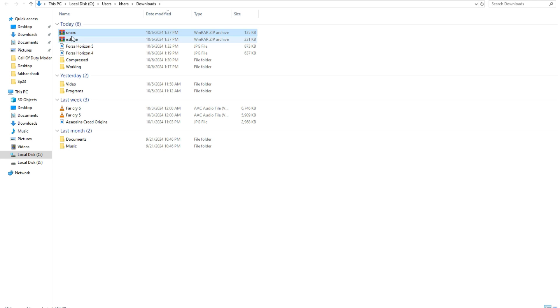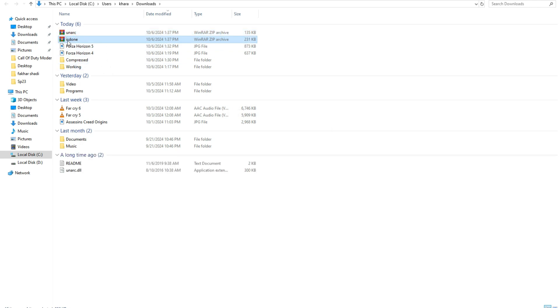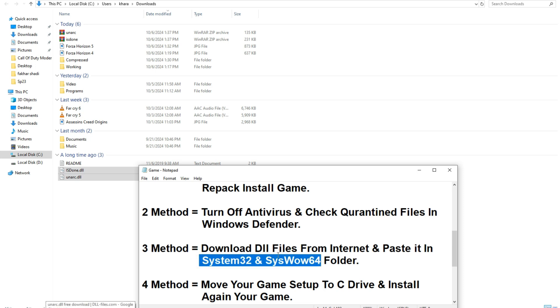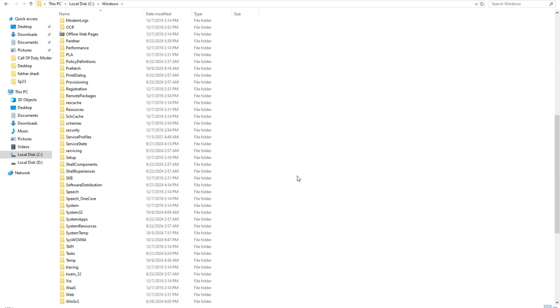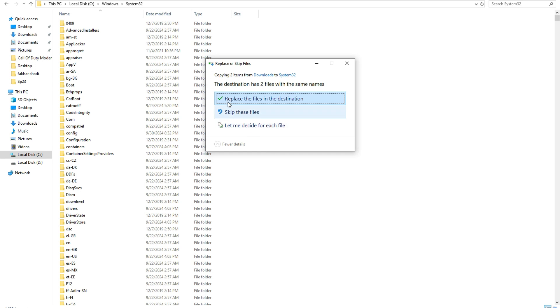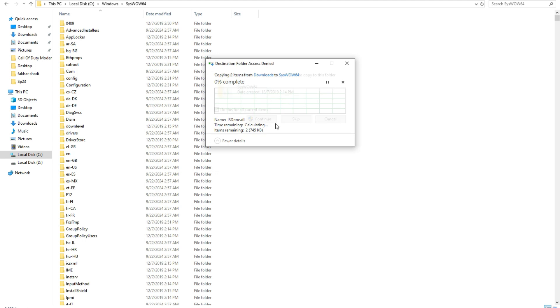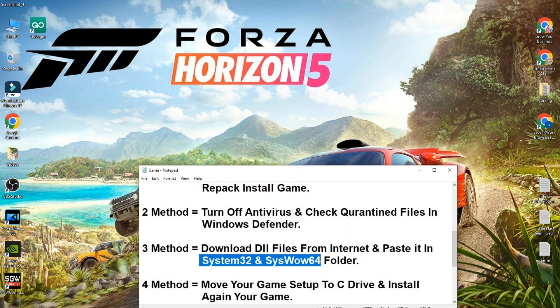Once both files are downloaded, open your Downloads folder and extract both files — you can use any unzip software; I'm using Windows built-in. Right-click each file and select 'Extract Here'. Now copy these two extracted files. We need to paste them into two folders: System32 and SysWOW64. Open Local Disk C, go to Windows, and open System32 — paste the files and click Replace and Continue. Go back and paste again into SysWOW64, click Continue. Now try to install your game.